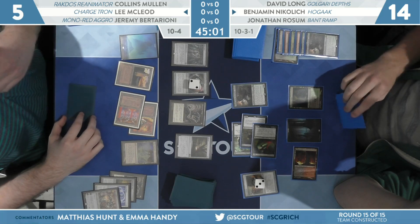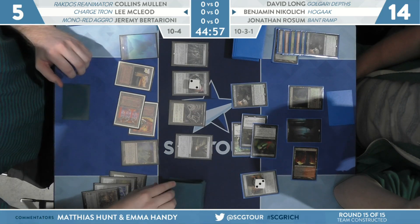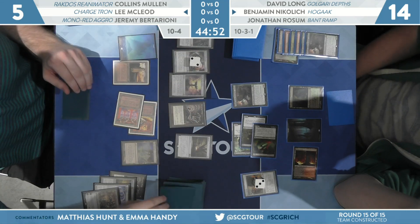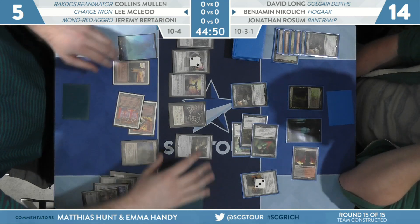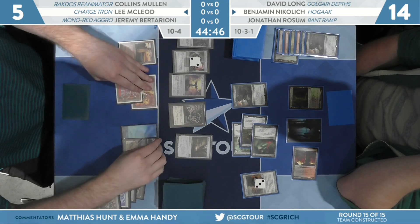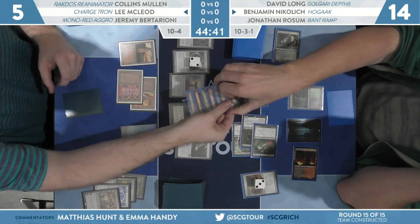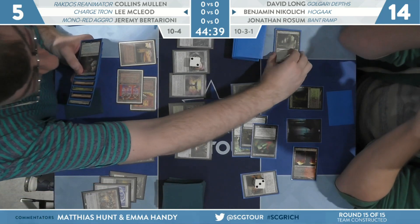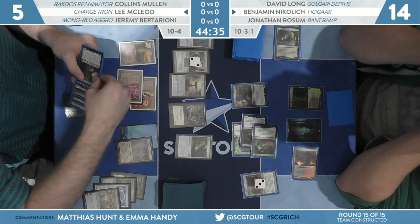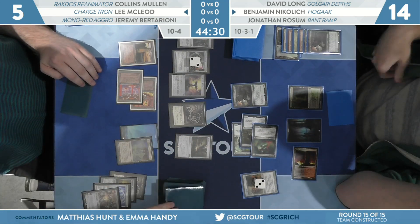Mystic Forge from Lee. My assumption, if I were on Nikolic's side of the table, would be that McLeod had so many lands in hand because he had two cards he couldn't play off four mana the previous turn. That would lead me to believe it's lands, and I think Lee has done it — he's successfully hidden behind the Ensnaring Bridge. At this point, Nikolic is really just hoping for a copy of Carrion Feeder to be able to bust through this Ensnaring Bridge.